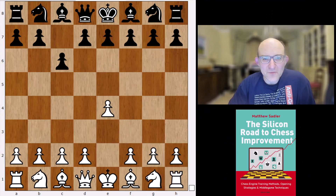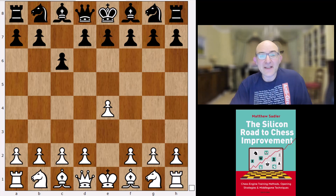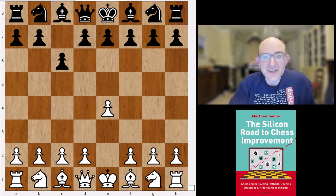Hello everyone and welcome to this video in our Human Bites series. I'm Grandmaster Matthew Sadler and we're taking a look at a very interesting novelty in the Advance Caro-Kann, the classical variation, played in the game between Olivia Kjulbasa and Svenja Büttenant at the Women's Bundesliga just last weekend.